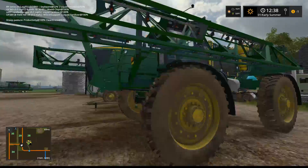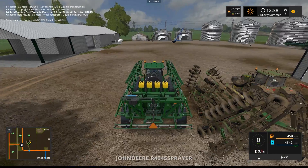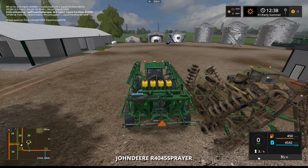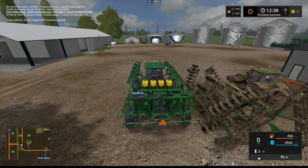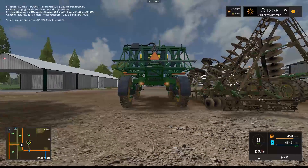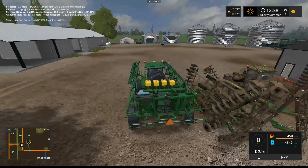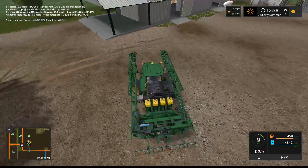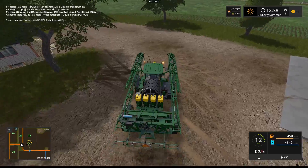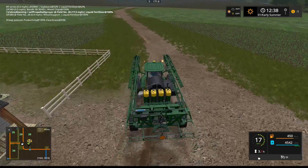Anyway guys, that's enough talking. This is the vehicle we're going to be running today - the John Deere R4045 sprayer. If we hit enter here, we will start it up. There we go - we have working beacon lights, working brake lights, turn signals, hazards, everything like that. Let's go ahead and come out here to the start of our field, and we will set up the GPS to start spraying this field.